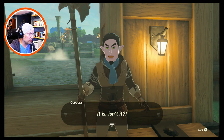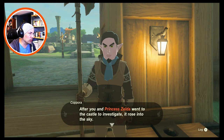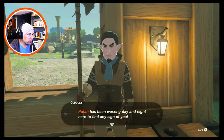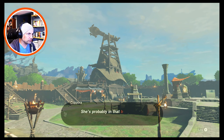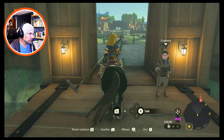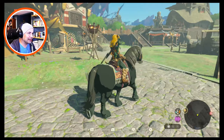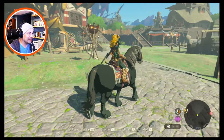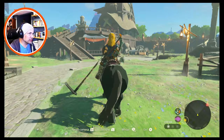Link, sir — is that you? It is, isn't it? Capora — where have you been? After you and Princess Zelda went to the castle to investigate, it rose into the sky. We've all been so worried. Purah has been working day and night to find any sign of you. She's probably in that building with the telescope right now — please go talk to her, she'll be relieved to know you're all right. Lookout Landing — target practice! I guess we're supposed to go up to the telescope area.